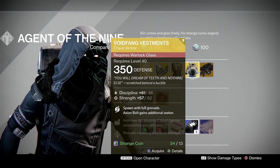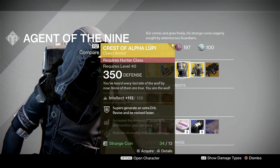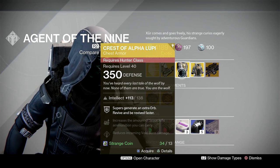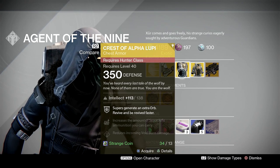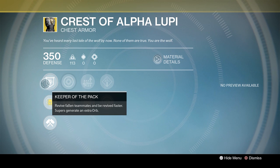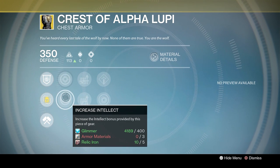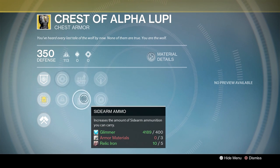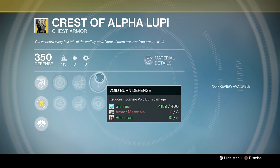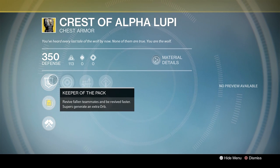Should you buy Voidfang Vestments? If you haven't got it already, certainly. Crest of Alpha Lupi — if you're a hunter, titan, or warlock you've probably been showered in these. The exotic perk, Keeper of the Pack, lets you revive fallen teammates and be revived faster, and supers generate an extra orb. It has increased strength and intellect, a scout rifle ammo booster and sidearm ammo booster, and void burn defense with increased armor when using a void-based subclass.